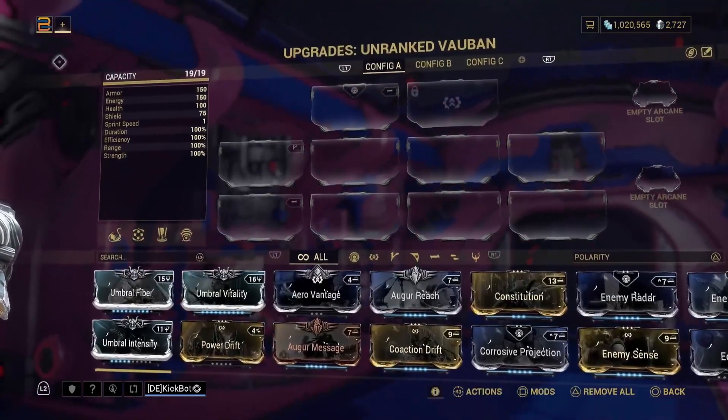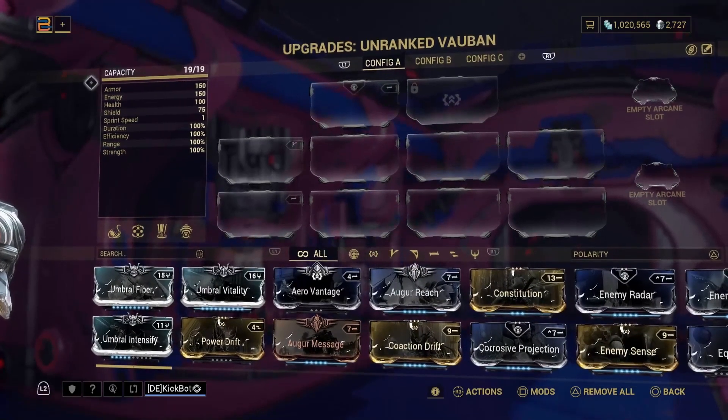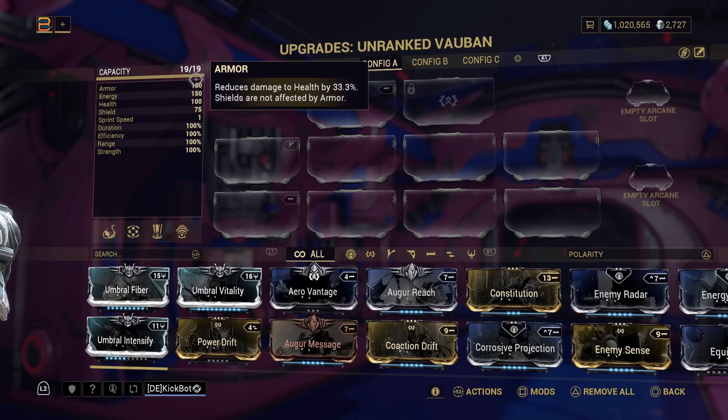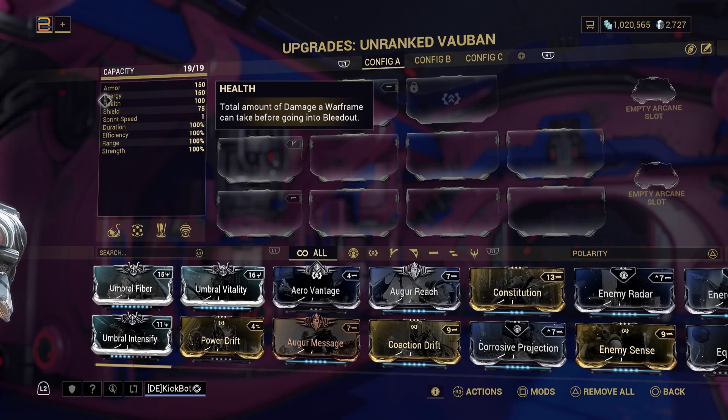This big window right here — I'm going to break down each one of these things in the stat block so you have an idea of what each of them does. First is going to be armor, which is damage mitigation — this reduces health right off the top. Base armor for your frame is going to depend on what you have; this one here has a base reduction of 33 and a third percent. The higher that armor, the more damage reduction you'll have, but note there is a soft cap, so even though the number could be 1200, it doesn't necessarily need to be.